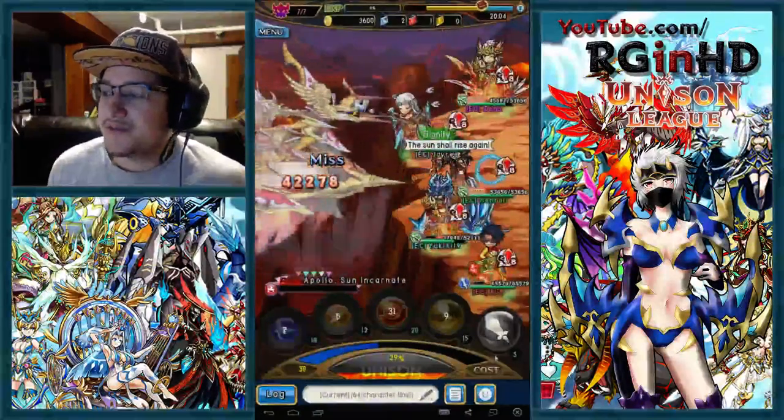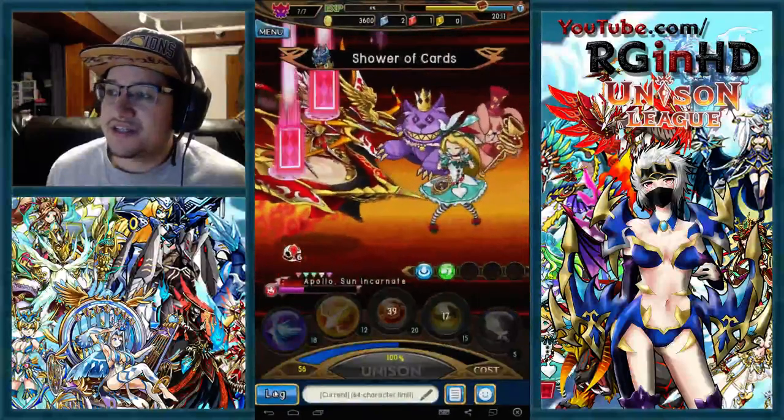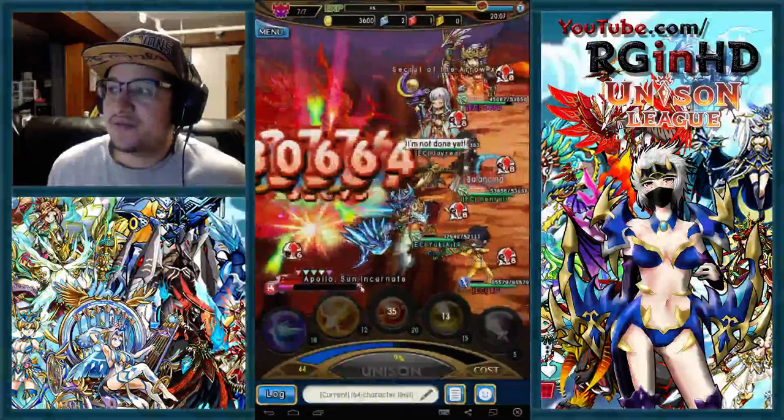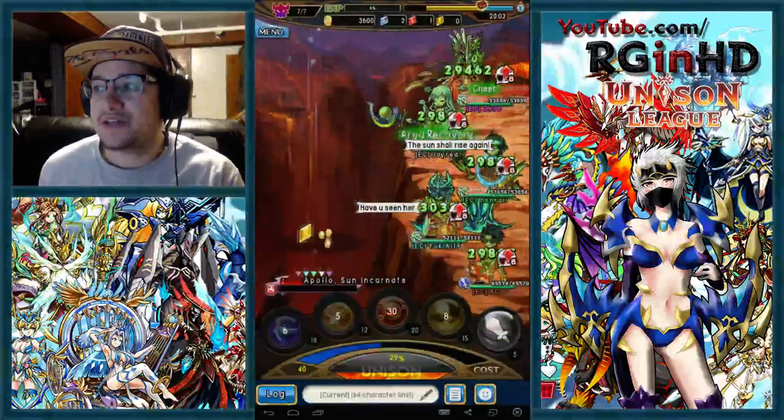I used my Blue Valk because it's going to give us buffs right now, it'll heal us, and it'll give time for Henry to get his Balance cost up so that he can balance the boss. That's the reason I popped my Unison at that point. As you can see, he does have buffs on him — six buffs. And there, the balancing going off on Henry. That's pretty much what sealed the deal — we're going to win the match at that point.